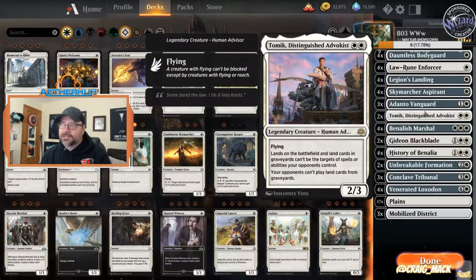Tomic — same idea. 2/3 flying for two mana. The rest of the abilities we don't care about at all. He blocks most things in the red decks, survives Chain Whirlers, and gets over people's heads in Gruul matchups. Good card.